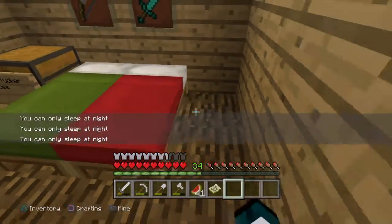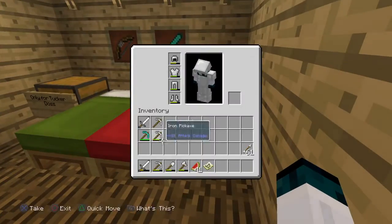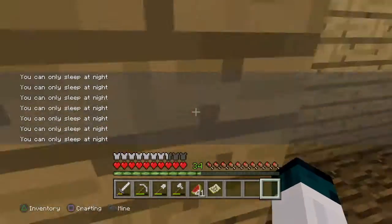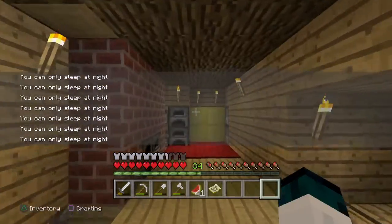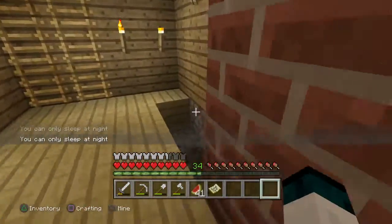I decorated our room — these are beds — so these are the Christmas decorations, and yeah, it looks like everything is good, everything's going fine. The gold block thing looks great.